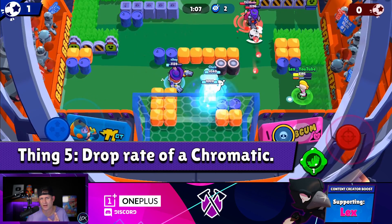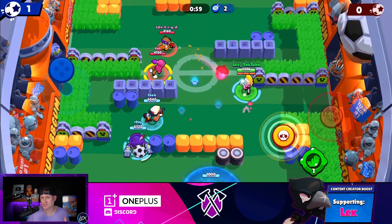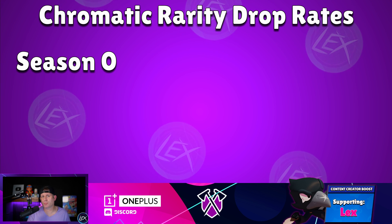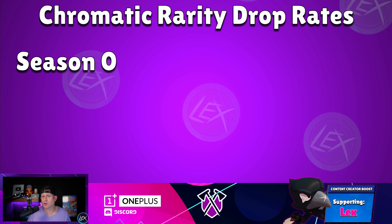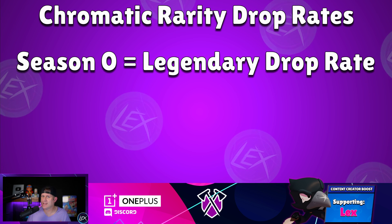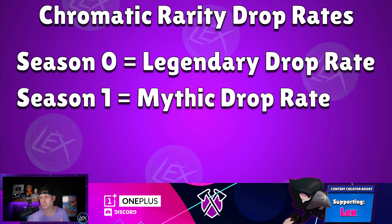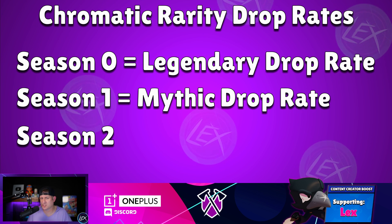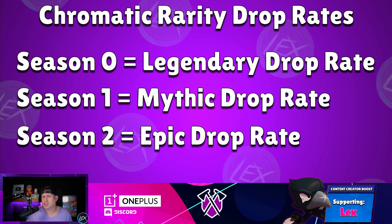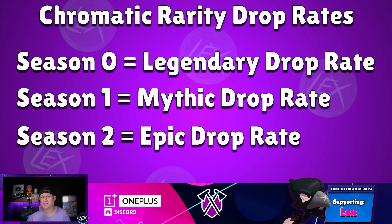Thing number five: what are your chances of getting it from a box? This is where the drop rate gets complicated. The drop rate of Chromatic Brawlers actually changes from season to season. For example, let's say season zero is the season the Brawler came out on the Brawl Pass. If you didn't purchase the pass, you can still get it from a normal box, but your chances are equal to pulling a Legendary — pretty slim. After that season ends, your chance increases: in season one, your chances are that of a Mythic. Then in season two, your chances become that of an Epic. Epic is the best chance you'll get — it goes Legendary to Mythic to Epic — and then it stays at that pull chance until you actually pull the Brawler.